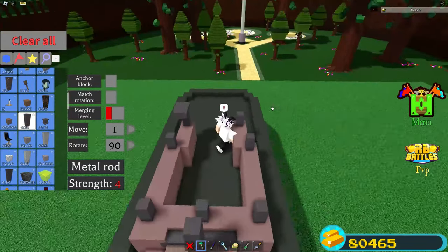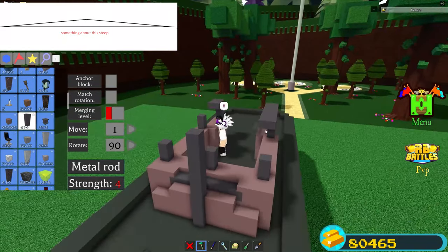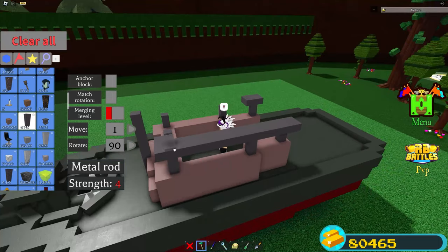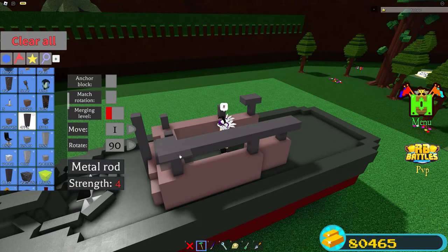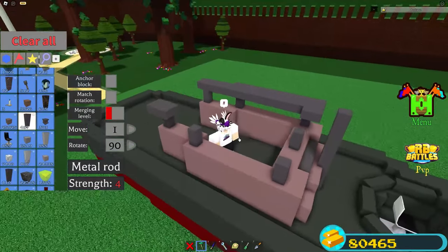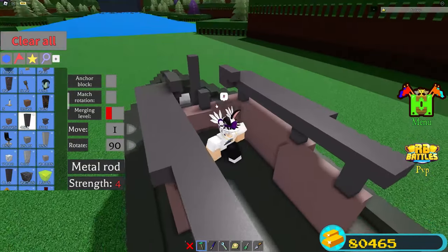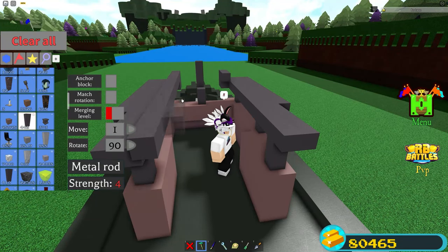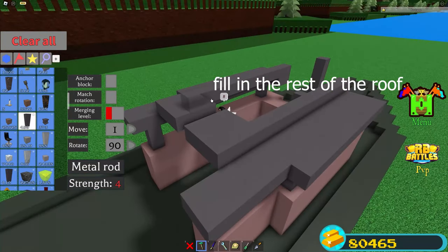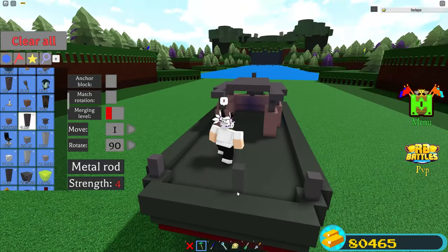The roof itself isn't complicated — you're just going to have to extend the poles to get a pointy roof, one that's not too pointy. You can pause the video here if you need time to build. I tried my best to not include as many poles because I've seen comments from people complaining about not having enough — that's totally fine. Once you've done the roof, go to the back and place three poles here using the same method as before so you can add a fence railing.